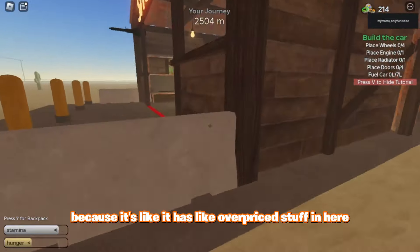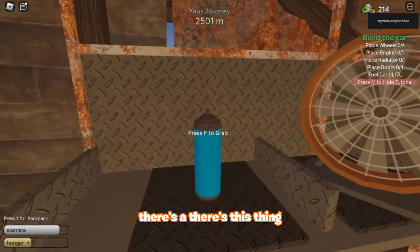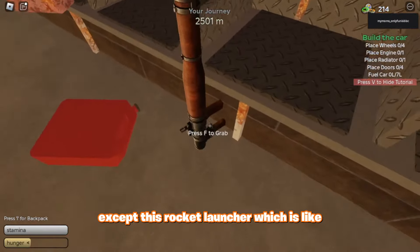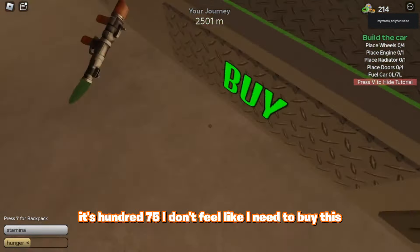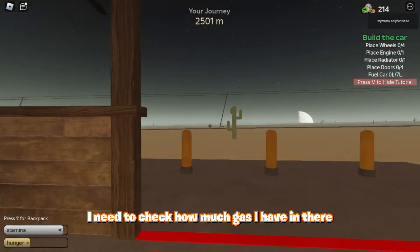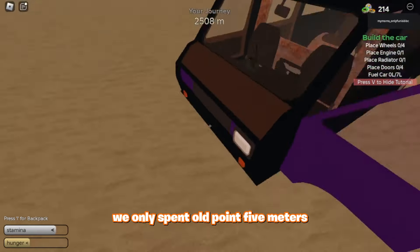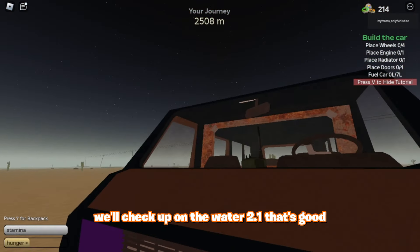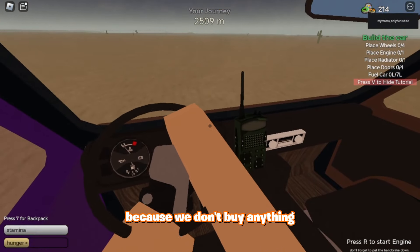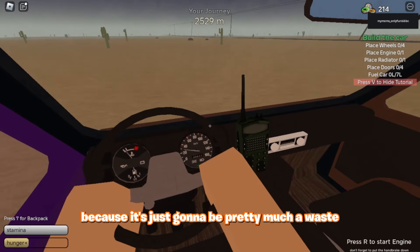Because it has overpriced stuff in here. There's some fuel, there's a baguette — can't find anything useful here except this rocket launcher, which only has two shots and costs 175. I don't feel like I need to buy this. I need to check how much gas I have — it's 8.5 liters. That is why I recommend the van: we only spent 0.5 liters. We'll check up on the water — 2.1, that's good. The engine's doing pretty well. So we just want to keep going because we don't want to buy anything, and it would be a waste to go back 1.1 kilometers for that camper.